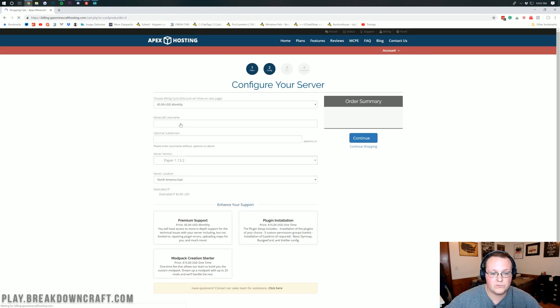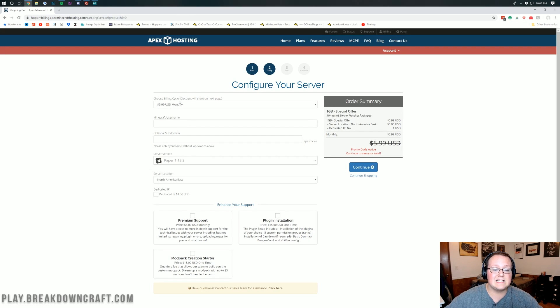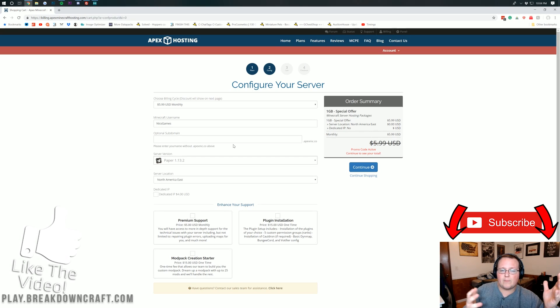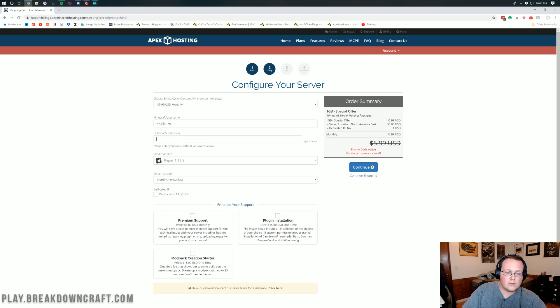On the order page, we can see $5.99 — but the discount will show on the next page. You want to enter your Minecraft username here, as this is what you log into the back end with, so make sure you know it. I'm going to use Nix Games for that. For the optional subdomain, you can enter something here so your server IP isn't just a bunch of numbers — for example, NixTestServer.apexMC.co. We'll get that IP a little later on.